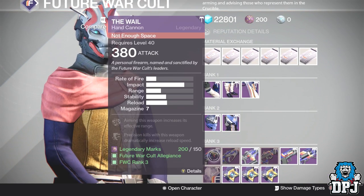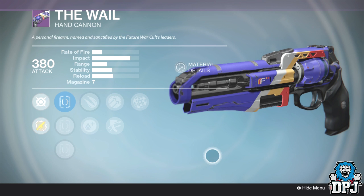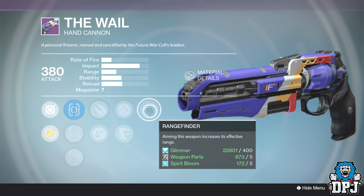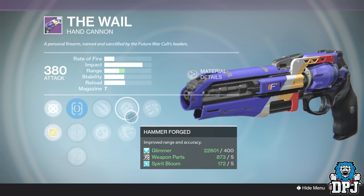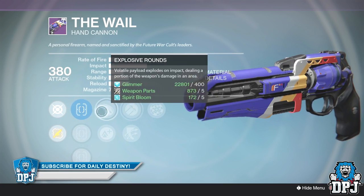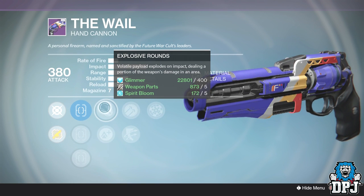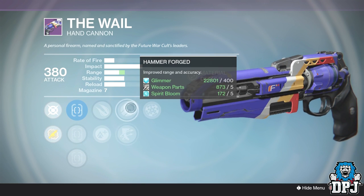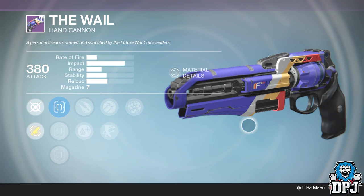The last weapon in this video is none other than The Whale. The Whale is such an underrated hand cannon — no two ways about it. If you've got a decent roll on it, you'll know it's actually a beast. This week we have Rangefinder — the best range perk in the game for hand cannons — Hammerforged, another range perk, or you could go with Outlaw, and we have Explosive Rounds or Lightweight. When held, this one grants plus two character agility with two range perks — that's just redonkulous. It's also got Sure Shot. Sure Shot, Explosive Rounds, Outlaw or Hammerforged, and Rangefinder — a beast of a hand cannon I will definitely be picking up this week.